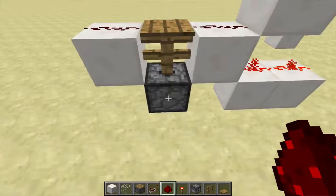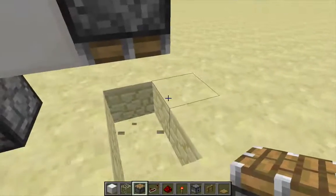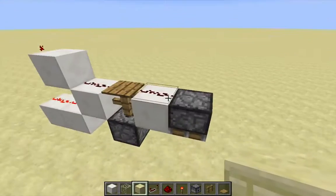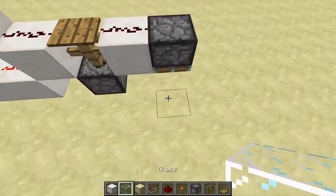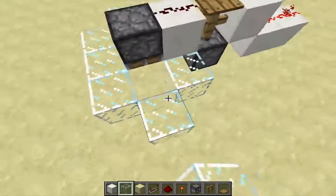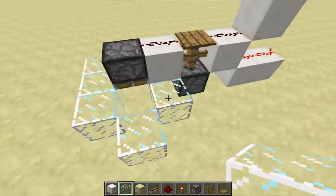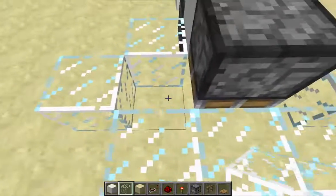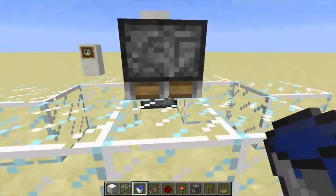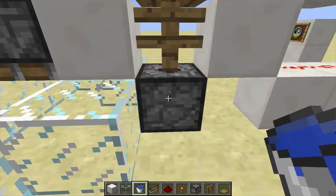The way we give this dispenser a block update is with flowing water. Put a piston up here on the other side of the redstone wire coming off the pressure plate, and surround this piston with seven blocks of glass. Then on either side of the piston inside the glass place water. Those two water source blocks, when the piston is up, will create another water source block that flows into the space next to the dispenser, causing a block update to the dispenser.